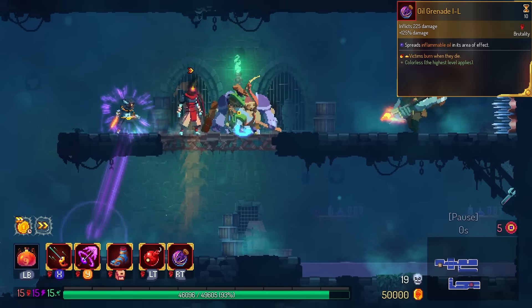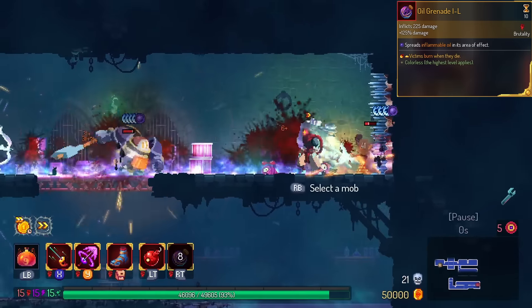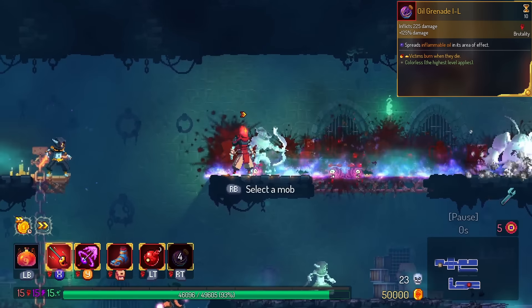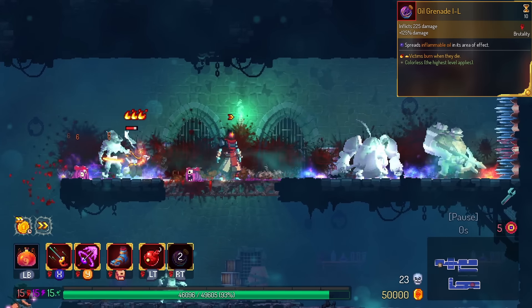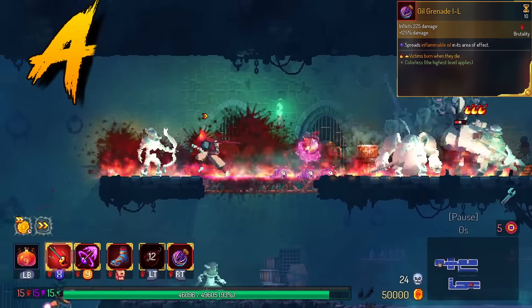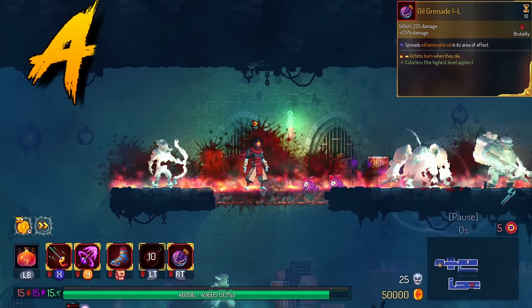Oil Grenade does fire on death by default. I think you can search this out by just rerolling the skill over and over again, but it's nice to have this already. This kind of turns Oil Grenade into a Powerful Grenade. I'm gonna put this in the A tier — I'm actually a big fan of this effect. It just doesn't really do anything on bosses.